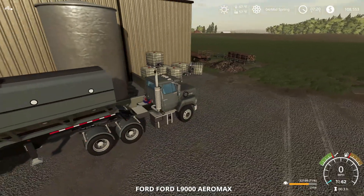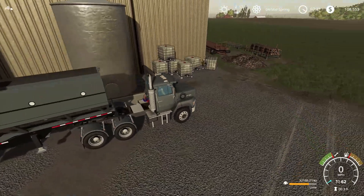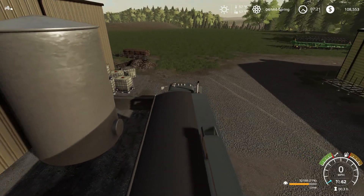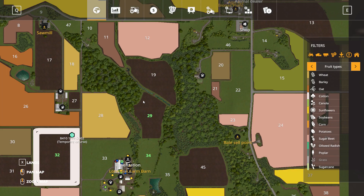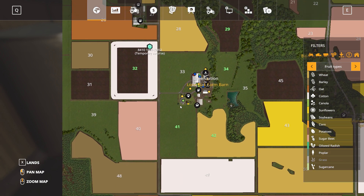Here's the Aeromax connected to the seed trailer - I've been running lime in it because it takes so much lime to do these fields. We own fields 29, 34, 41, 42, and 32.